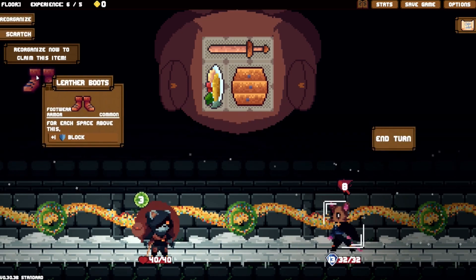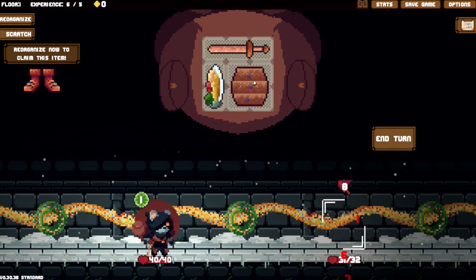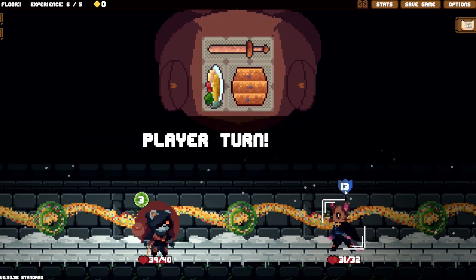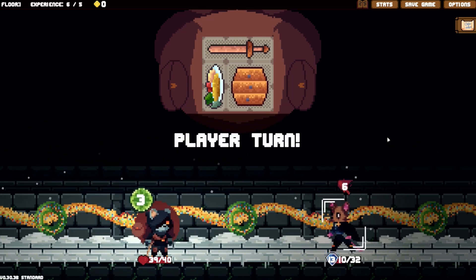As you can see right here, we've got boots - currently there's no point getting them. So I'm just going to wall up and then block once, which will mean I'll take eight damage. Now we'll just stab through it.